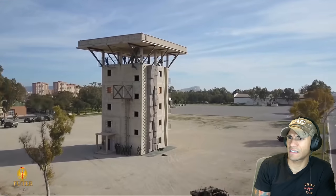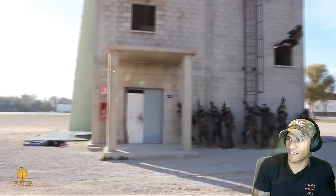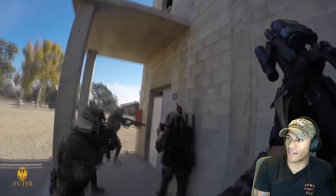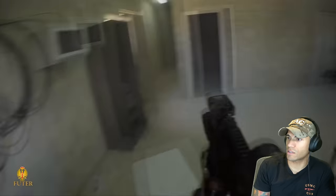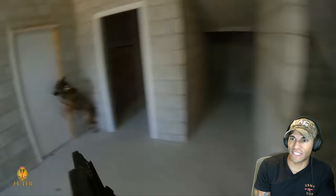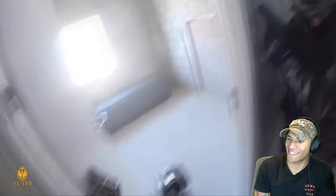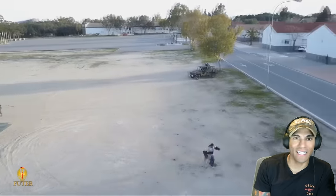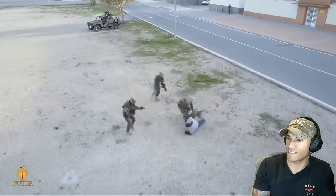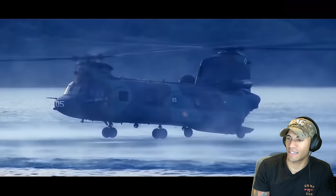They're fast-roping quickly — these guys know what they're doing. This is pretty sick. They've got a multi-echelon entry, which is always good — entries on multiple floors simultaneously. They're moving quick and they've got the canine. This is violence of action if I've ever seen it. They've set up a cordon — looks like they want to let the dog do some work. Doing a little flex-cuff hogtie. All right.